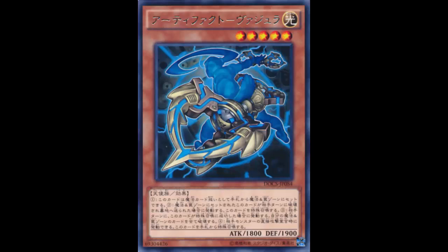So you destroy it and it destroys everything else, and then they all go off. Also, when a monster your opponent controls declares a direct attack, you can special summon this card from your hand, and then its effect goes off, destroying your spell and trap zone. I see it — this is good.